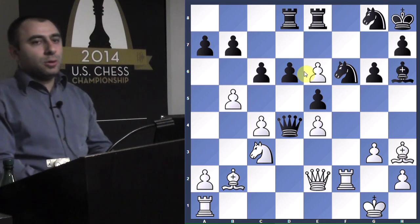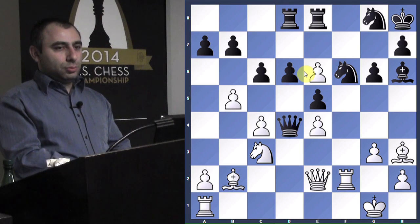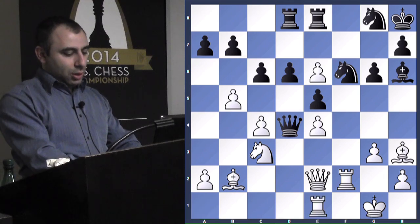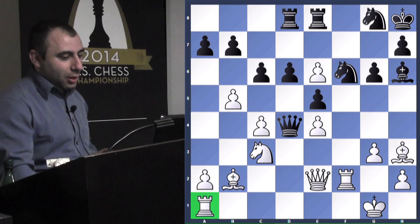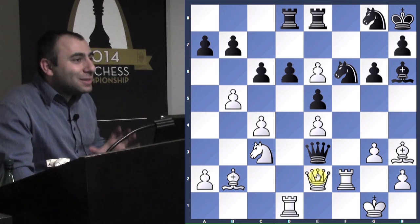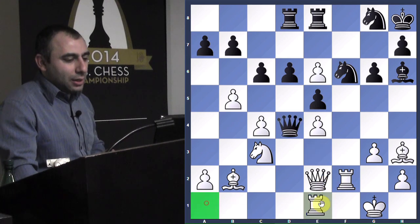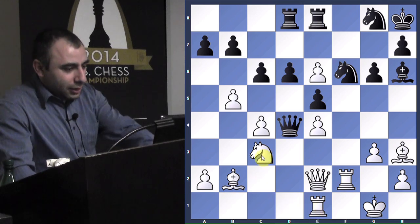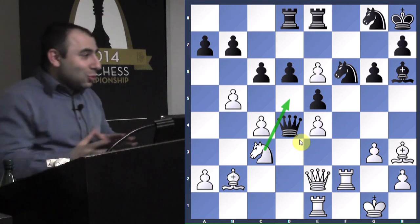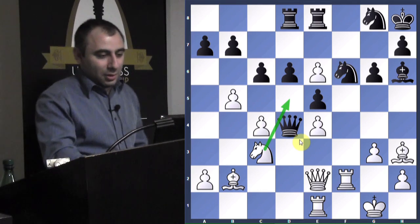Now if black plays bishop h6, what is the threat? Bishop e3 — trying to come in and take advantage of that pin. So instead of rook d1 — which would allow queen e3 with black remaining active — I played rook e1. Now I'm threatening some discovery attacks on the queen, so the queen is not very comfortable anymore on d4. Time to go back — otherwise discovery attacks will be very strong. My opponent went back.